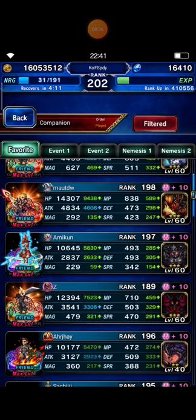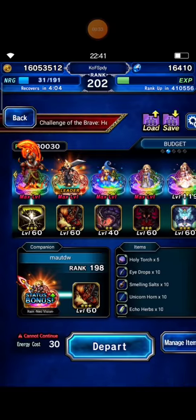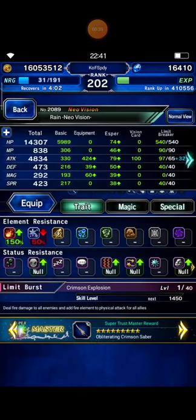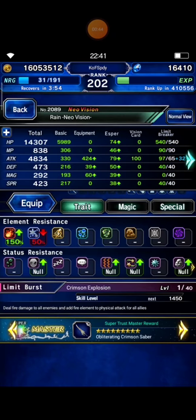I asked my friend Mount DW to set his Ren Envy. Let's see his details — Beast Killer 300% and Avian Killer 50%. Awesome!